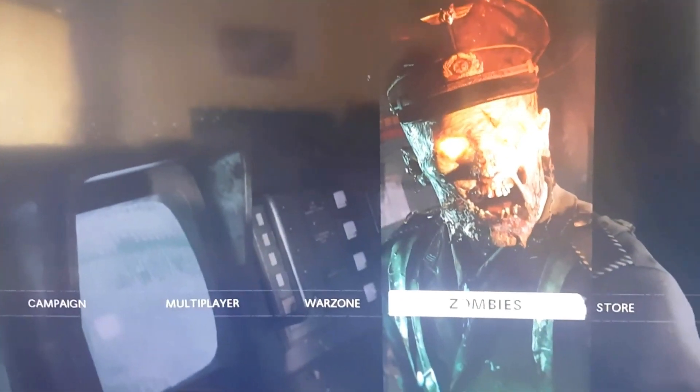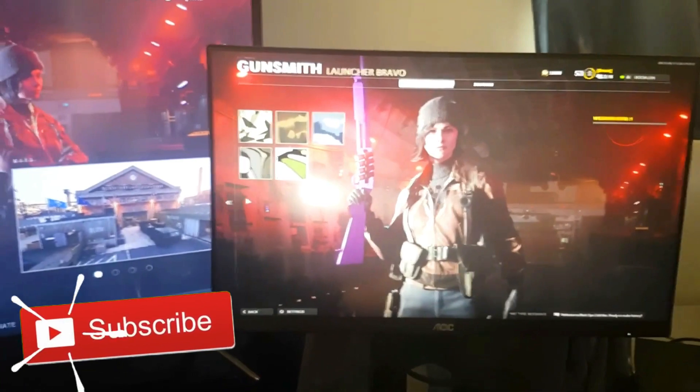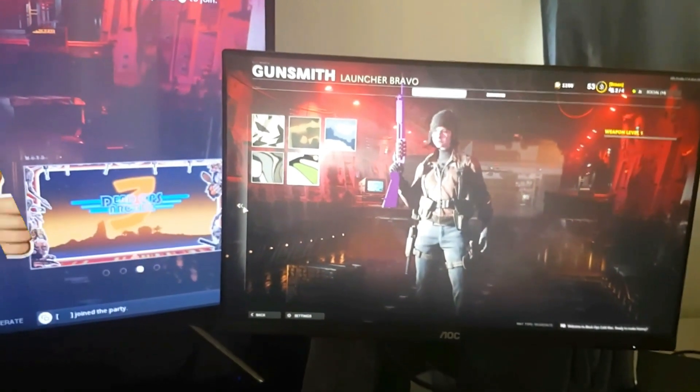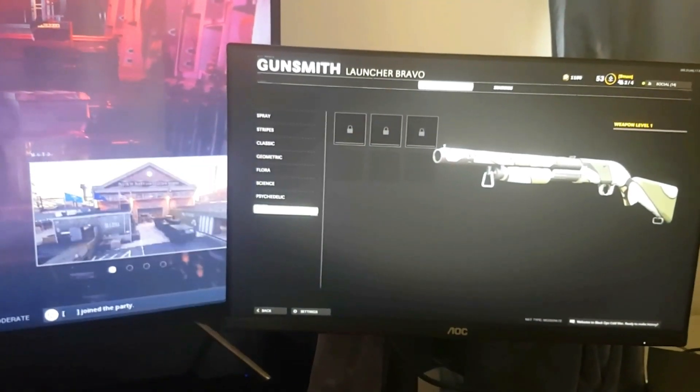Now tell him to go into zombies and you guys should be on this screen. I'm gonna prove to you guys this isn't clickbait and it's an instant camo glitch — you guys can see all the camos are locked for now, so watch this.